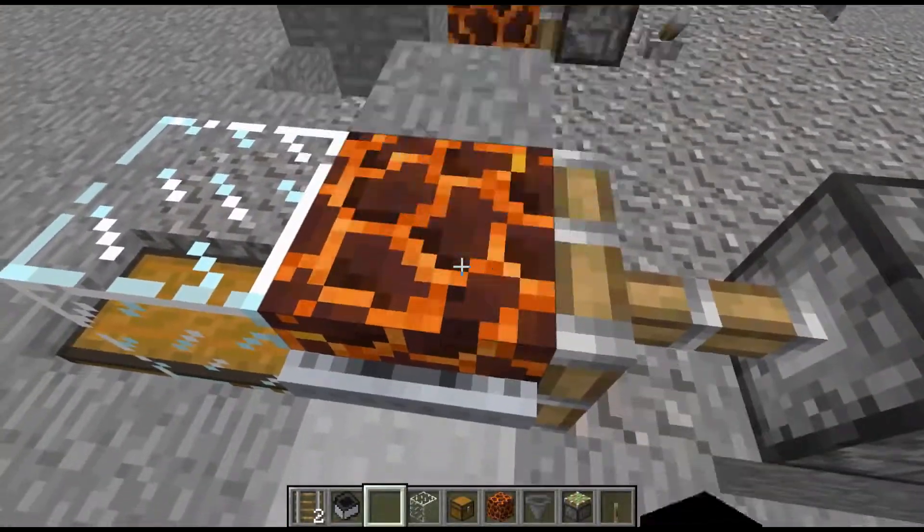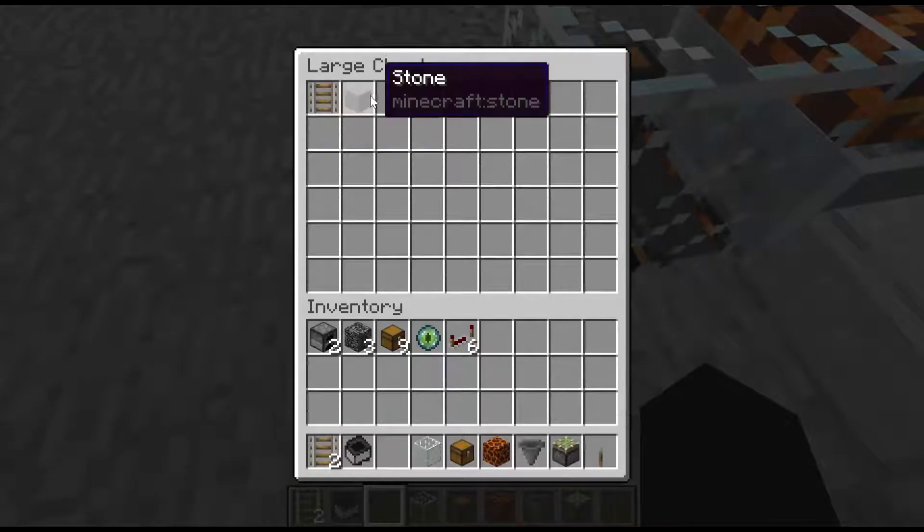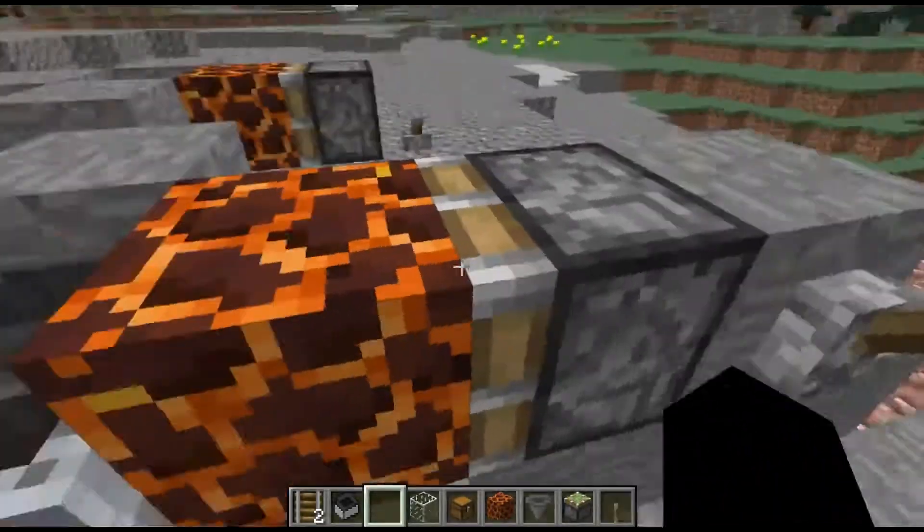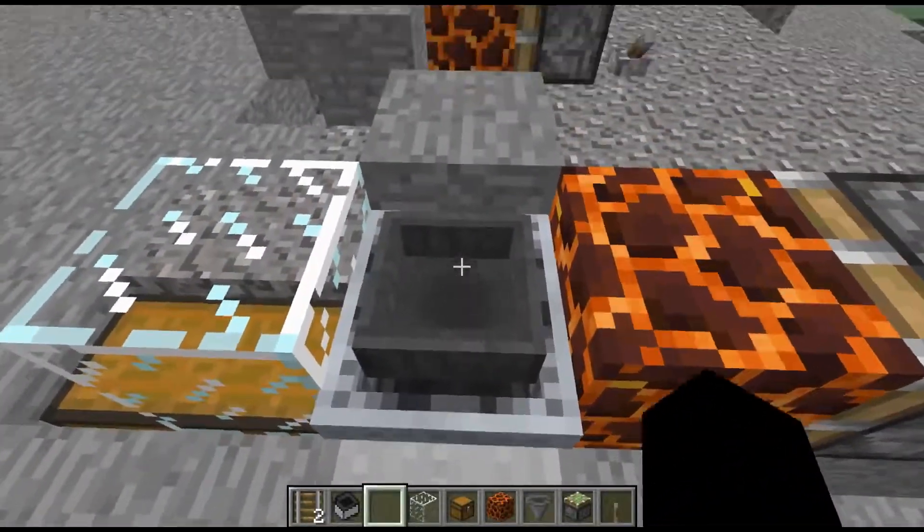Alright, so we'll throw it down here, break the block again, it drops down, close it up, and then we should be able to throw our block in. There we go — simple.